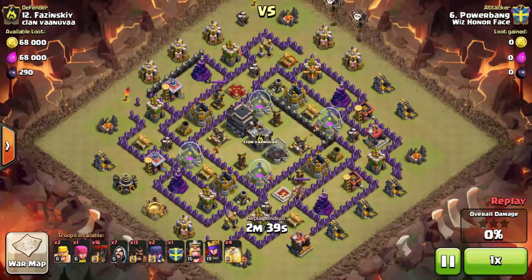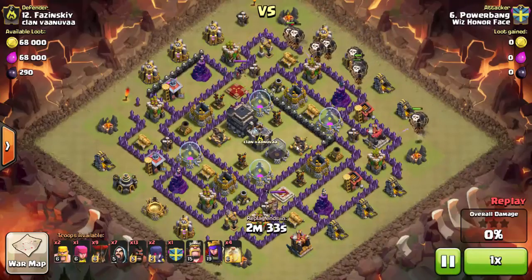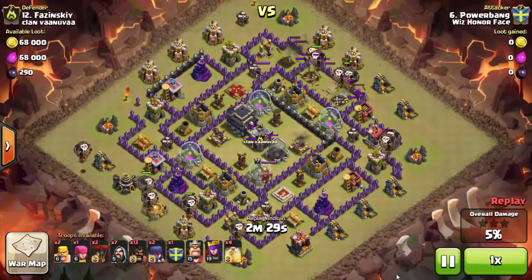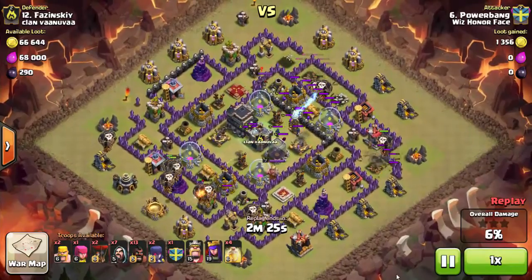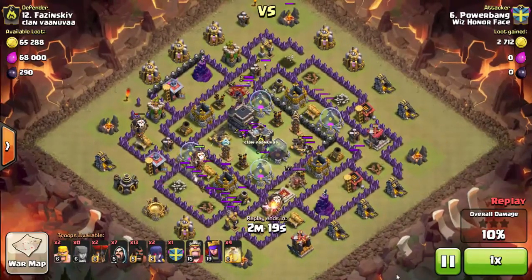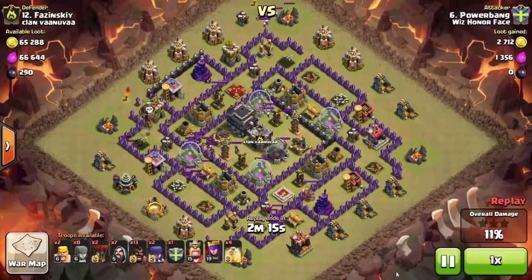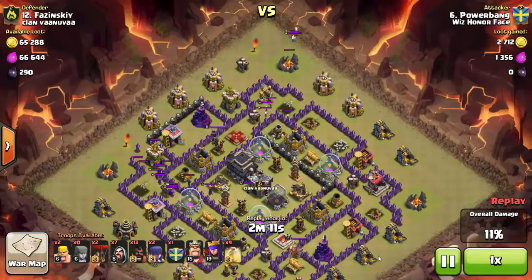This is why you do not copy your bases off the internet — I knew exactly where everything was before this raid started. The Teslas are in the core, you've got double bombs on the top left and bottom right outer compartments. It's simple to just send in a couple loons targeting the defenses on the outside to trim the base. I pulled the clan castle troops up to the top of the base.